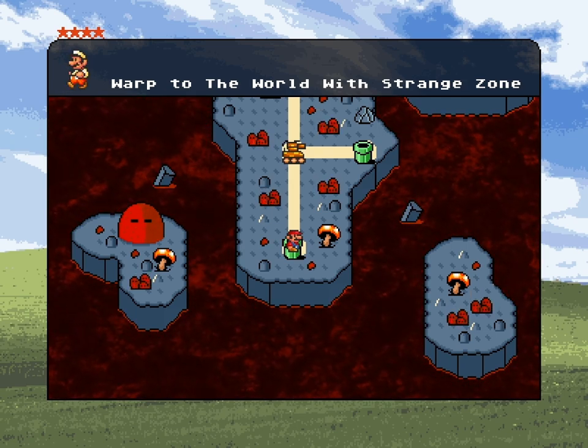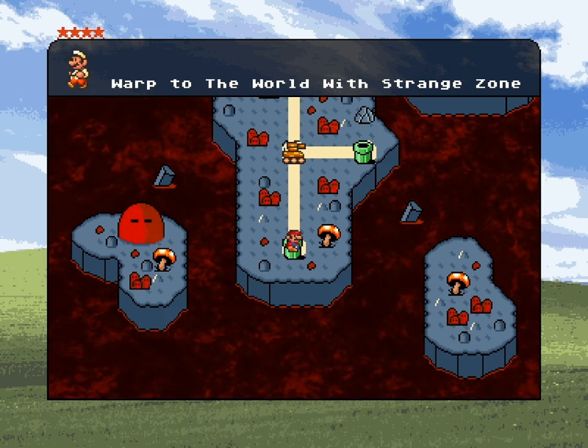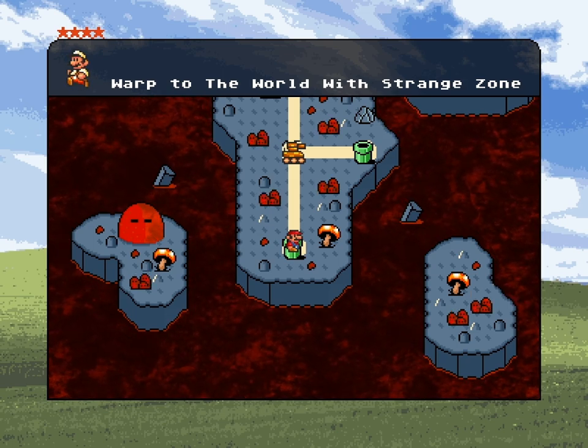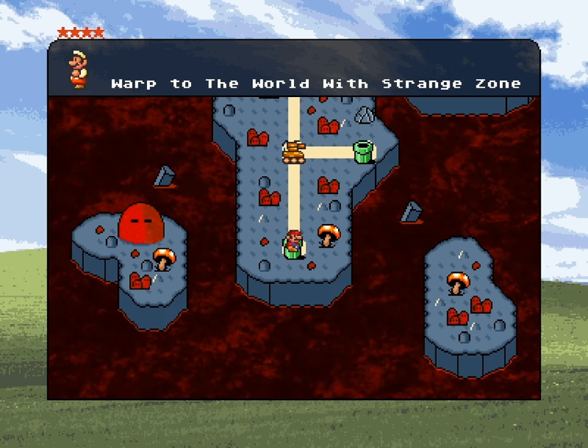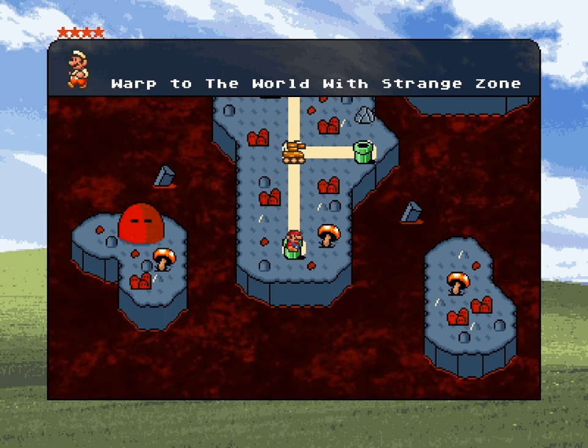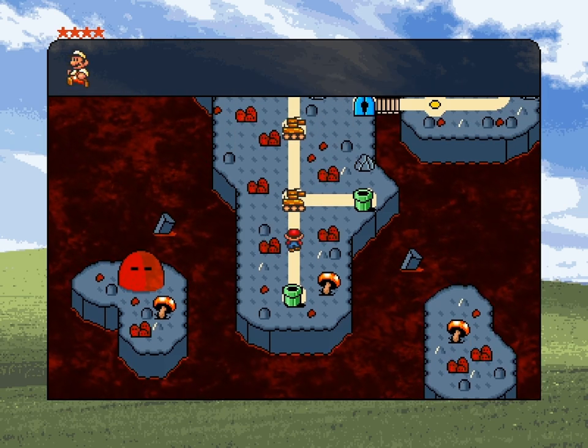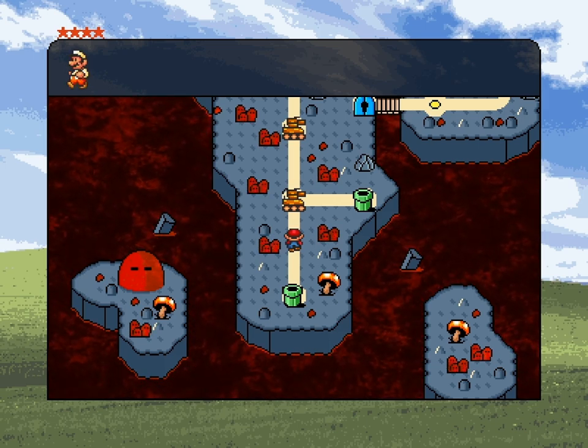So we gotta revive Dennis, and we're gonna do that by fighting those things. Tangy posted a screenshot of the room, the entire room, including the triptych. The picture on the left clearly corresponds to where I found that house with the white coin.